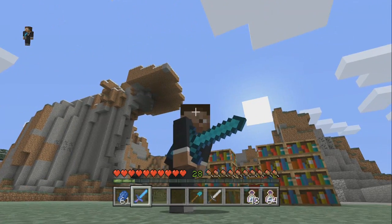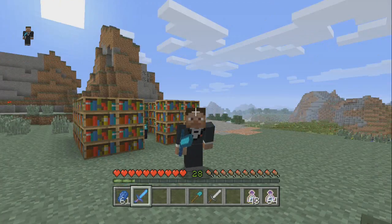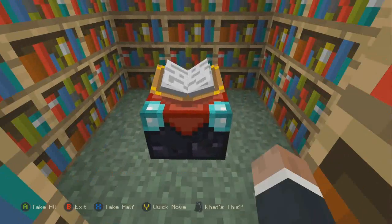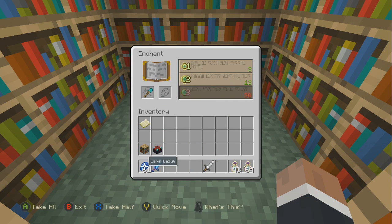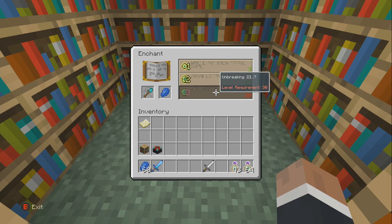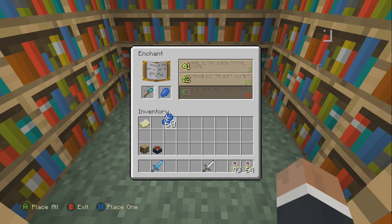If you look at my level, I'm only level 28. Not 'only' as in wow I really dropped, but only as in — man, we have a lot more EXP we can spare! We can actually enchant a lot more items than we've probably ever been used to doing before, especially for Minecraft Wii U. I'm not level 30 anymore so I'd need a bit more EXP to get that top-tier enchant again, but regardless we can still get level-two enchantments too.